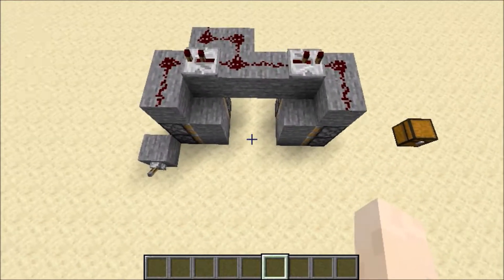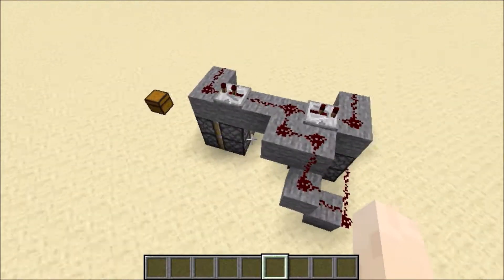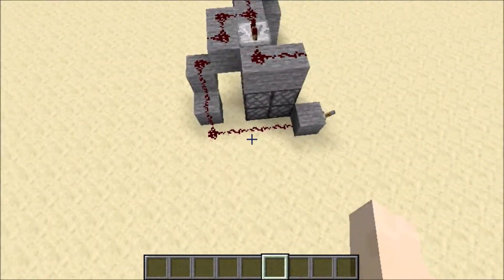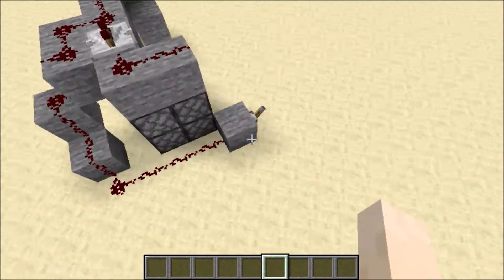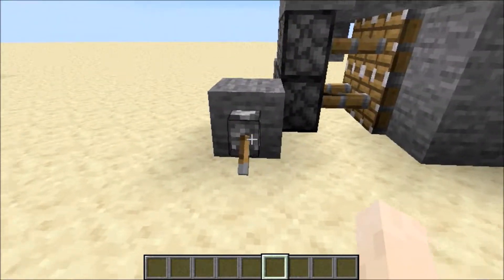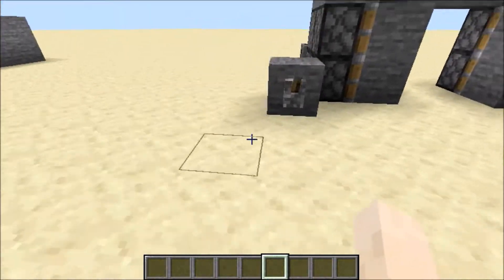And now I'm going to show you how the whole thing works when it's not put into a mountain. As you can see, it's pretty compact and it's very simple. You just flip this lever here, it shuts, flip it again, and it opens.